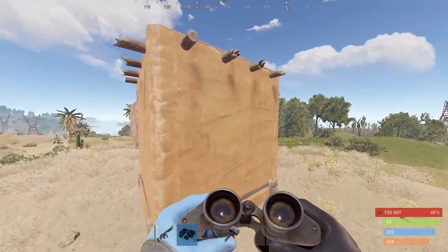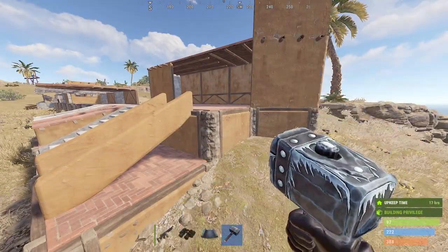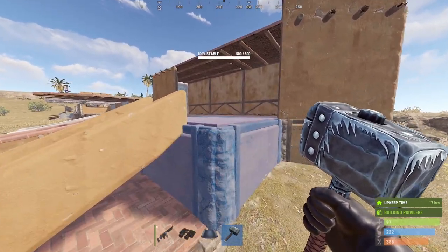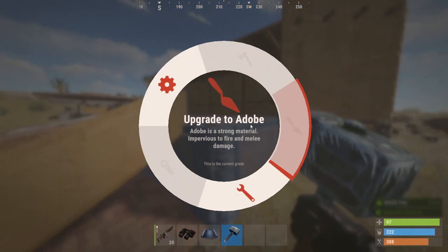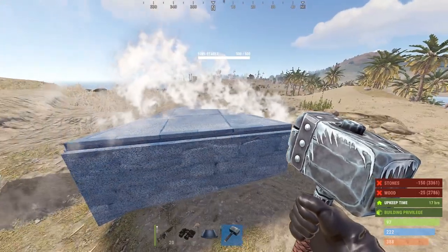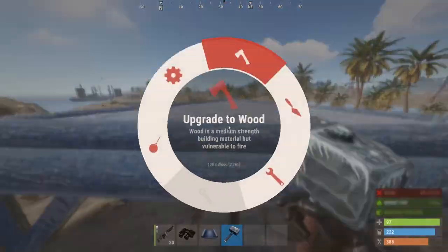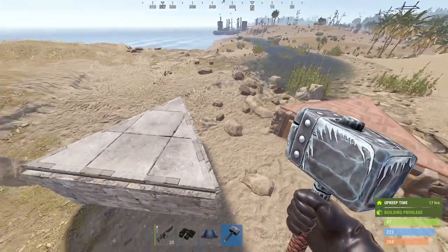To change skins, get your hammer out, come to a building block or twig foundation, and right click. There's a gear icon — it says 'disable building skins' if it's enabled, and 'enable building skins' if it's disabled. When you enable it and upgrade to stone, it turns into the new building skin — that's how you do it.